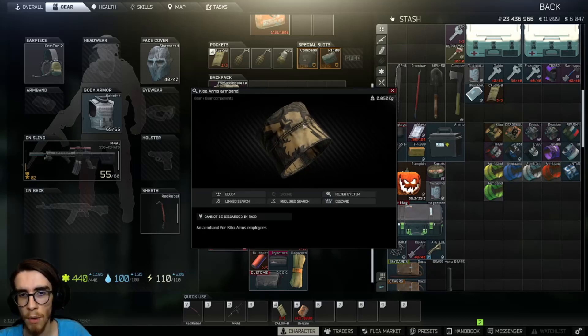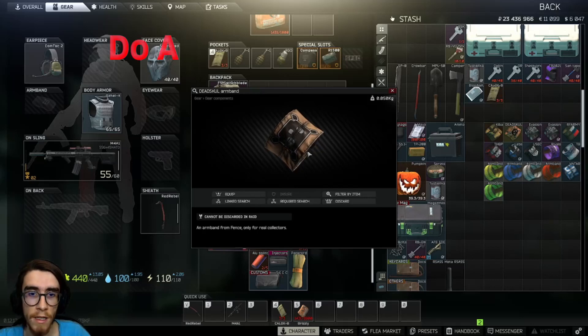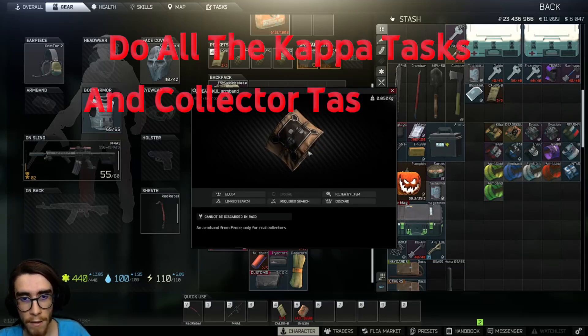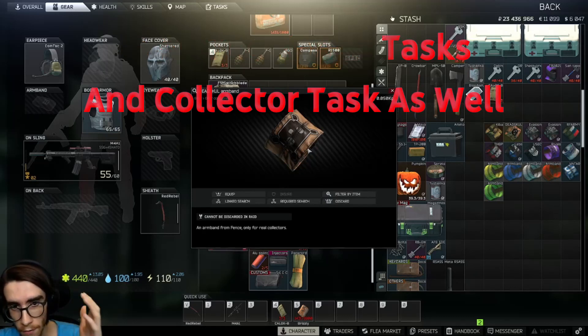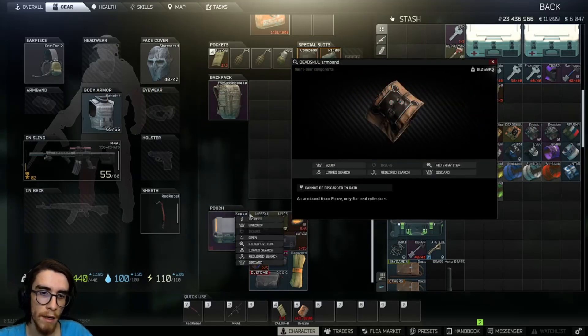This one is the Dead Skull armband. Fence will give it to you after you complete all the Kappa tasks and the Collector task. Fence gives it to you along with the Kappa container.